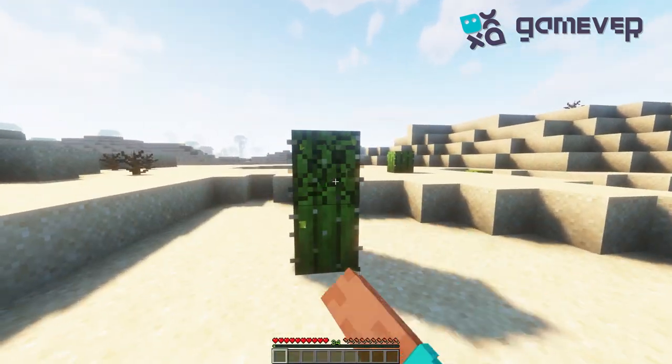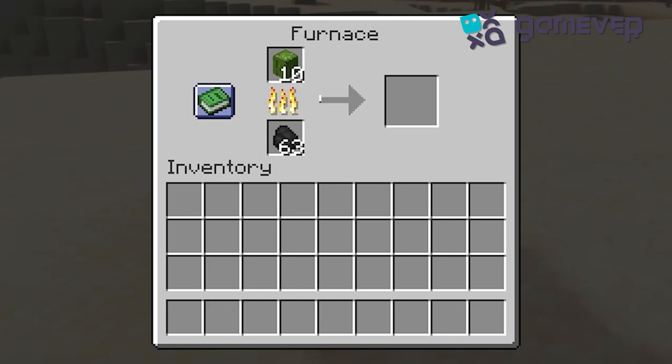Harvest some cactus blocks. Now it's time to smelt — place your cactus blocks in the top slot of a furnace, and any fuel source in the bottom slot. Once the smelting process is complete, collect your green dye from the furnace.